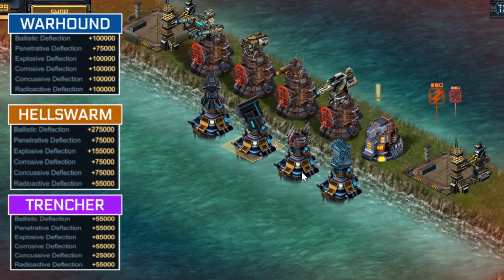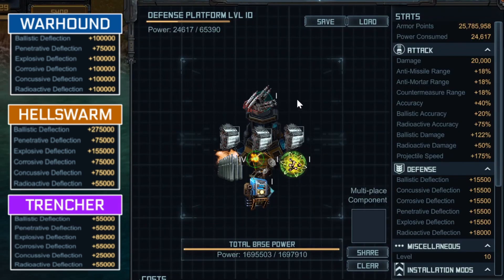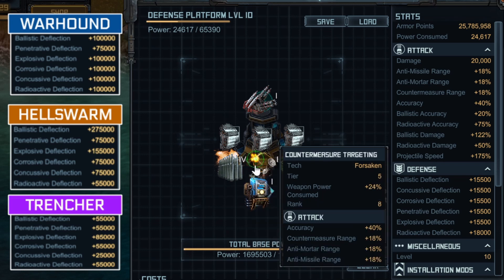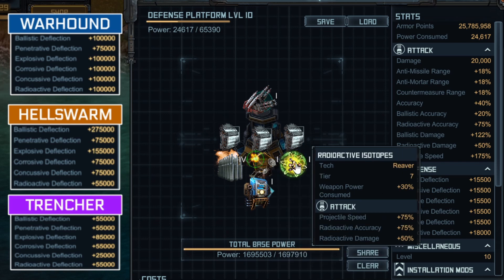The next turret is the Elite Countermeasure Turret. The goal for this turret is to buff accuracy and projectile speed — enemy projectiles, especially from the new Hell Swarm hull, have a very high projectile speed, so you need an equally high projectile speed to shoot them down. The first special is Heavy Ballistic Shells for plus 100% projectile speed. Next is Countermeasure Targeting, which adds 40% accuracy and some range. The last special is Radioactive Isotopes, only for the plus 75% projectile speed. Projectile speed is very, very important for this Countermeasure Turret.